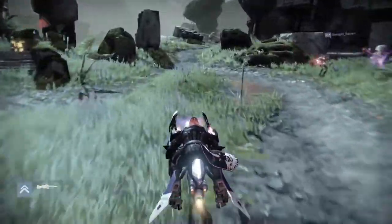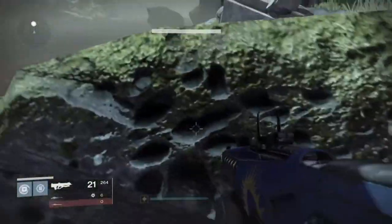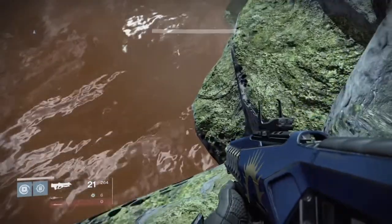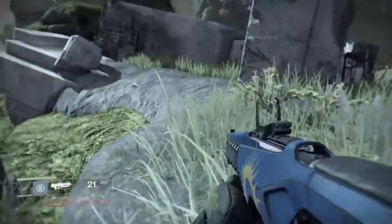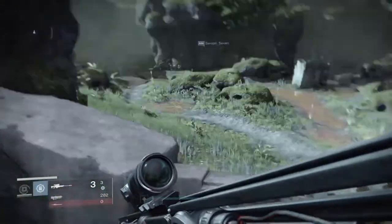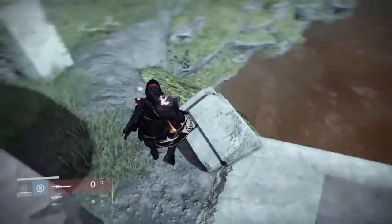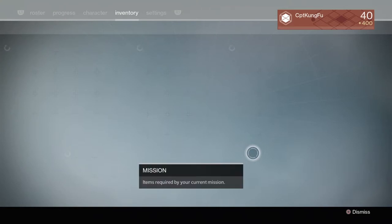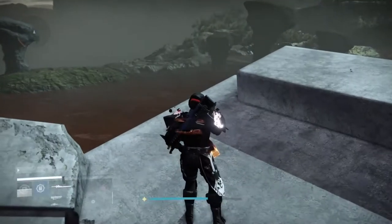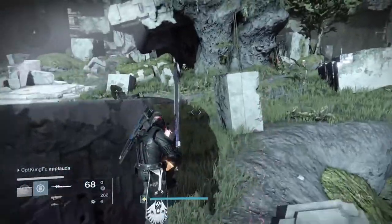Alright guys, I've just made it into the Waking Ruins area where I found a spot where I can virtually — and I want to emphasize virtually, not physically — kill myself. I have my Dark Drinker equipped right now. Let me activate a synth; I have 30 so I have plenty. Now I have full ammo — 68 ammo.